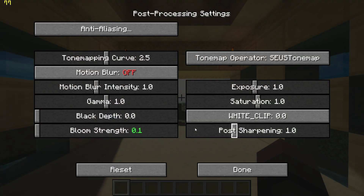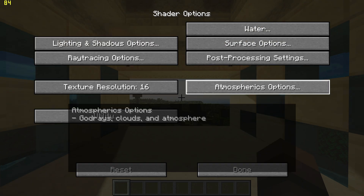Finally, go back, go to atmospheric options and turn off god rays and all cloud options.